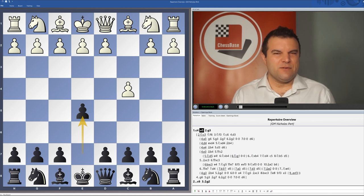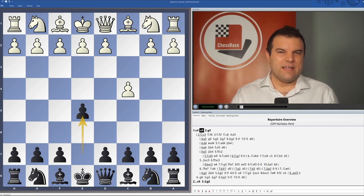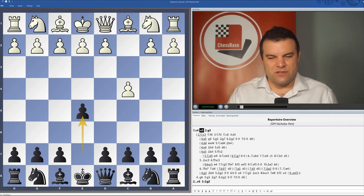A lot of people focus on a repertoire against e4 and a repertoire against d4, but they don't always consider how to play against the English. So this full repertoire for black should hopefully give you a very good chance of equalizing out of the opening, or possibly even gaining the advantage in some positions.